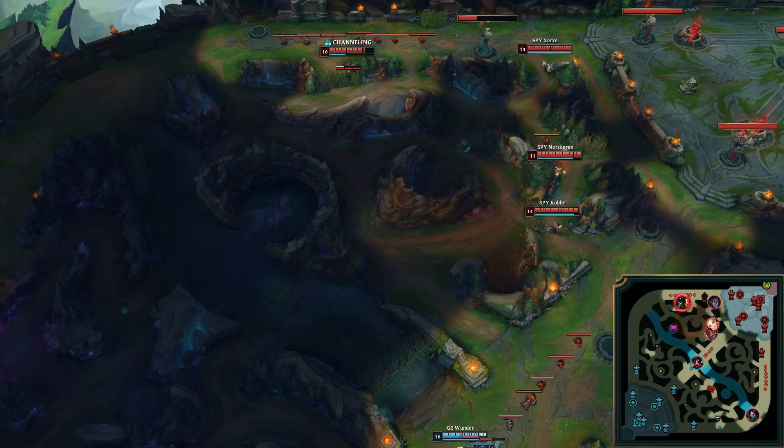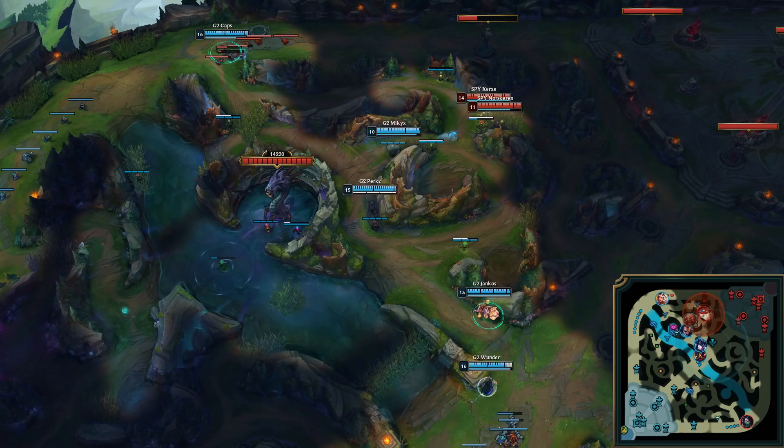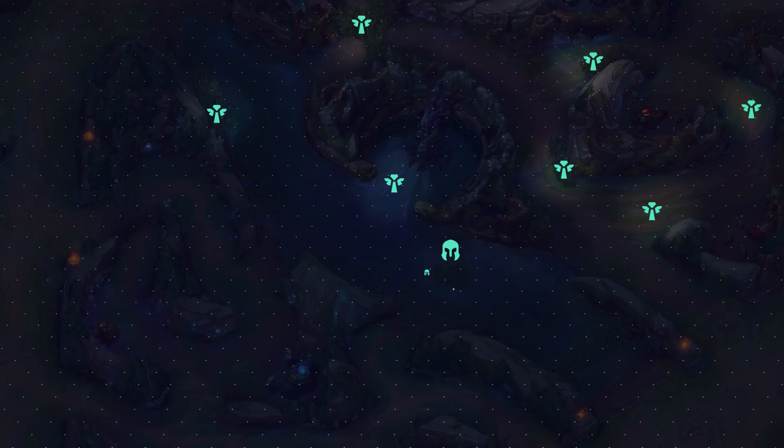You now want to return to your lanes to push them out once more. The situation you want to create is one where your opponents don't know what's going on. If they face check, there's a risk of them getting caught and killed. If they don't, they could lose a Baron.